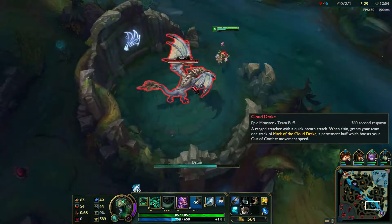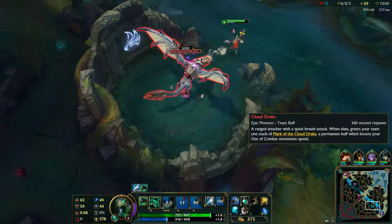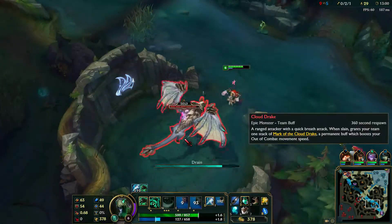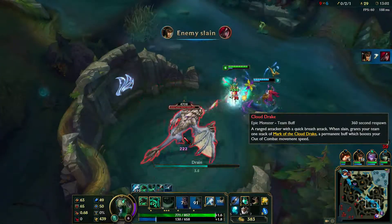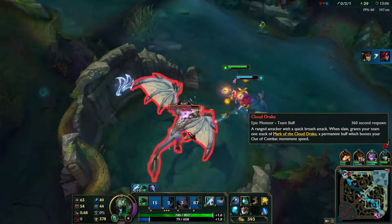The last group of monsters we'll talk about are the Boss Camps. These require multiple people to take down and provide benefits for the entire team. But they only spawn in two places on the rift: the Dragon's Lair next to bottom lane, and the Baron Pit near top lane.